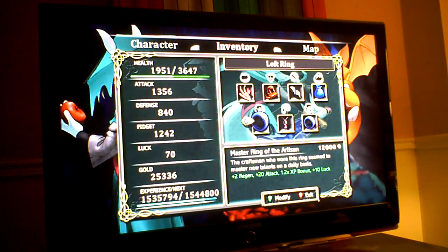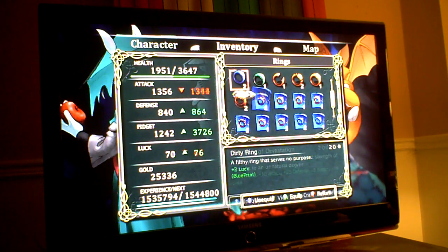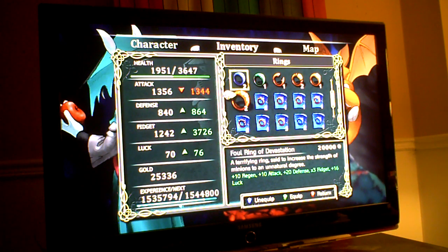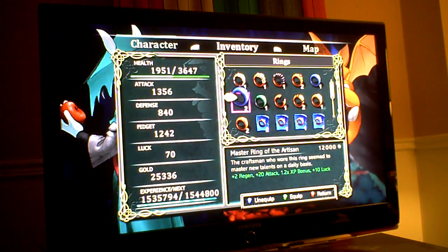You would preferably want to have two Master Ring of the Artisans equipped. However, if you find that the enemies are too strong, you can instead equip one or two more powerful rings that boost your attack. A good choice is Foul Ring of Devastation. You can get that in this section, Everdine Basin. There's one in a chest and certain enemies will rarely drop it.